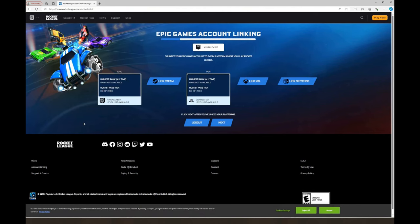At this moment I am now officially signing in. Now just to let you guys know, if you sign in on an Epic Games account you can always link your Xbox, Nintendo, or Steam. As you can see, I already have my link here — it's PlayStation. I'm just going to click on next. I already linked my account and I'm just going to click on next.